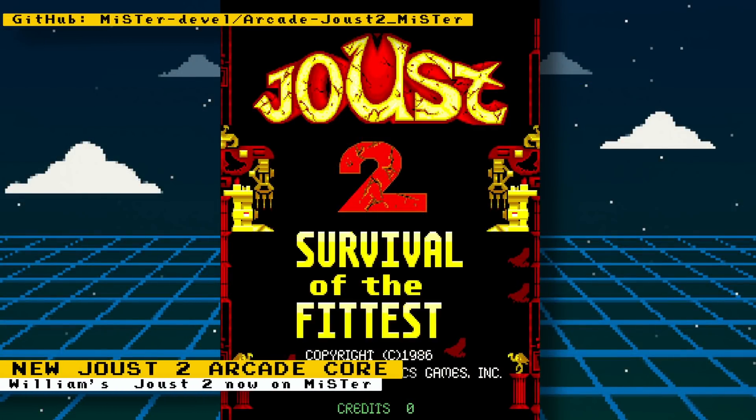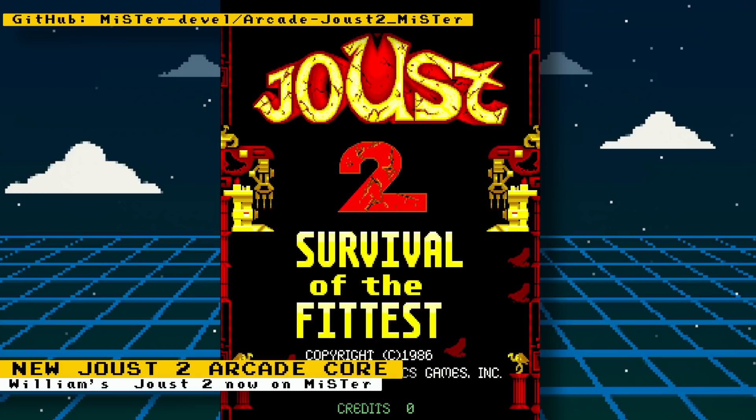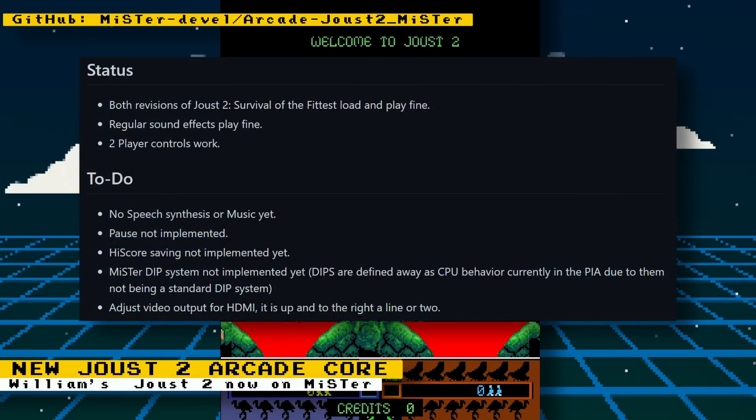A new arcade core for Joust 2: Survival of the Fittest has been released. Originally developed by darfpga on GitHub and ported to MiSTer by BirdieBro and Jason A, you can now obtain the core from the official updater. The current status is that both revisions of Joust 2 load and play fine, regular sound effects play fine, and two-player controls work.